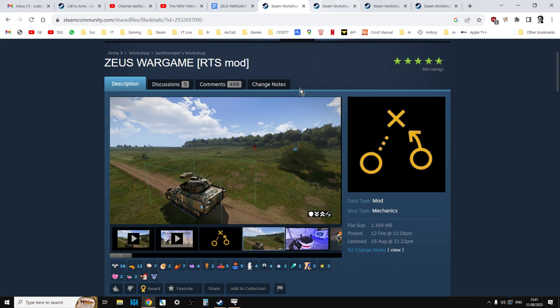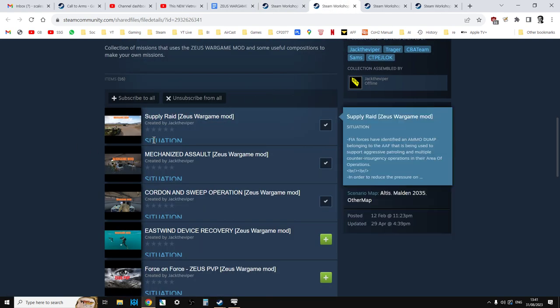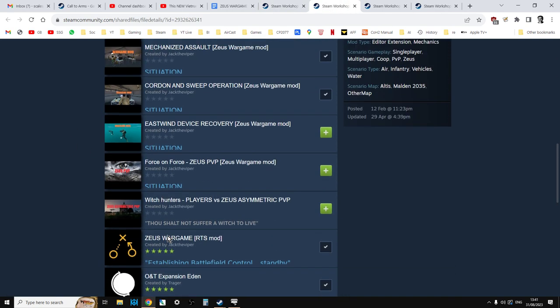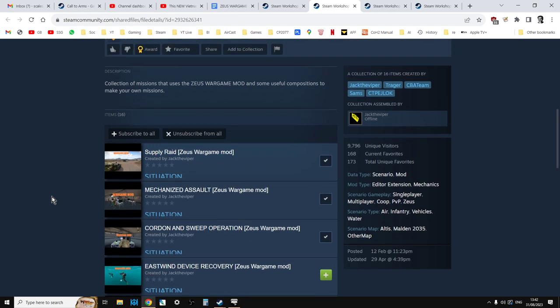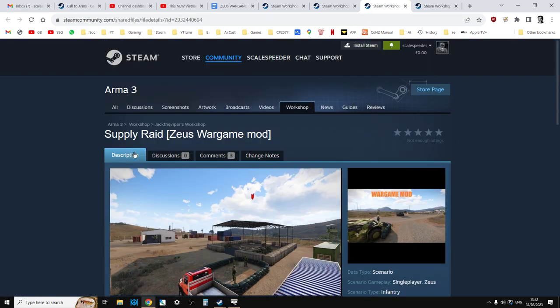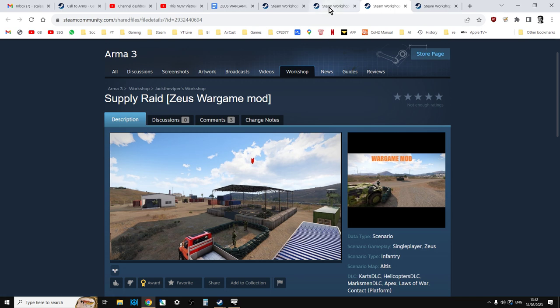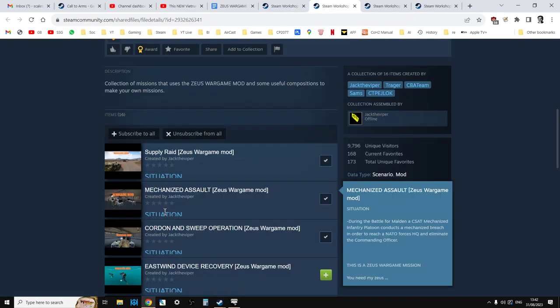One critical thing to remember is if you scroll down and click on the collection of missions to use with this mod, that will take you to a page with all these RTS missions. Each mission will have its own dependencies too. For this particular mini tutorial we're going to look at the supply rate mission. You need to make sure you have the dependencies: CBA3, Deformer, the O&T expansion for Eden, and the Juiced Wargame mod — and most missions have different dependencies.